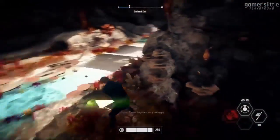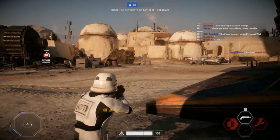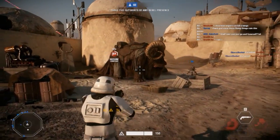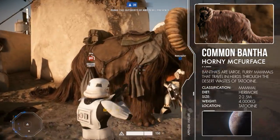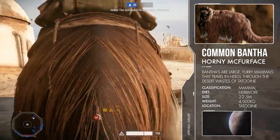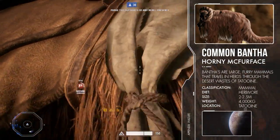Moving on to Tatooine, there are five creatures that you've probably seen before — if not in the multiplayer of this game, you will probably have seen them in the movies. First up is the common Bantha: very large creatures with curvy horns and a way too large mouth. They are often used as burden animals, which is the reason why one is standing in the middle of Mos Eisley. But there are more creatures here.